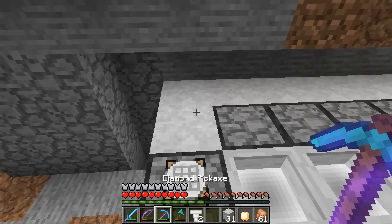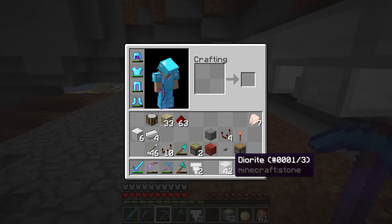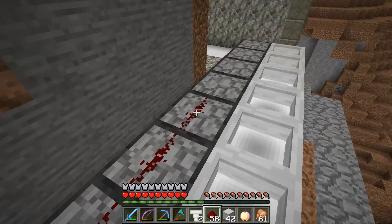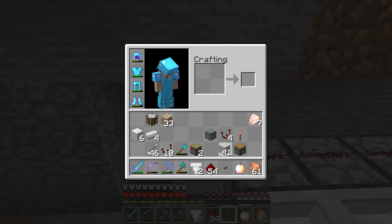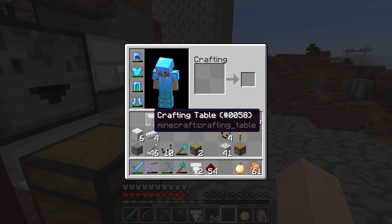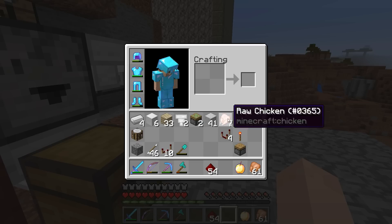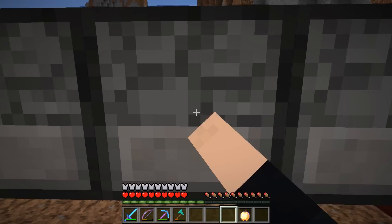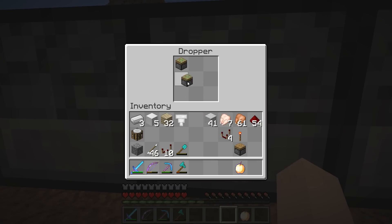I'll run redstone across the top of them. I'm going to lock this here and run some tests. If we put some redstone across the top of these droppers, and put a button here, that should fire the dropper. Let's find nine random things - I want to have at least more than one in my inventory of each so I'll remember the order. That's nine different things, so let's put this in here - one of each.